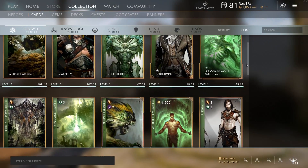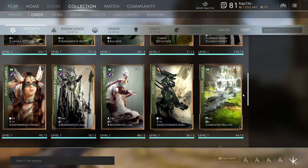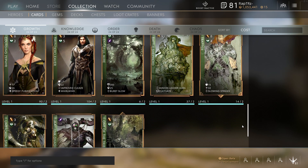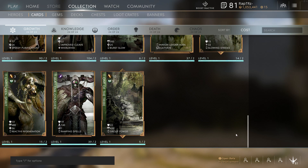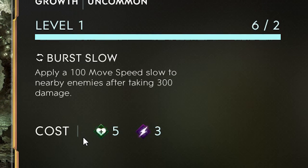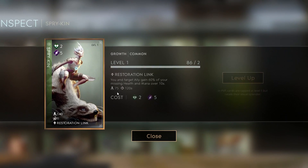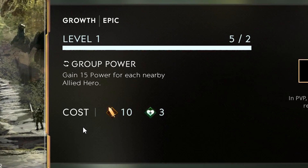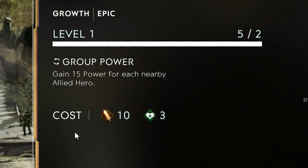Growth favors a defensive playstyle that increases in strength over time. This affinity does very well for the tank and support role, or for heroes who benefit from high durability and sustain through health, armor, or health regen. Example effects: Vengeful Mire — Burst Slow, apply a 100 movement speed slow to nearby enemies after taking 300 damage. Spry Kin — Restoration Link, you and a target ally gain 60% of your missing health and mana over 10 seconds. One of the Tribe — Group Power, gain 15 power for each nearby allied hero.